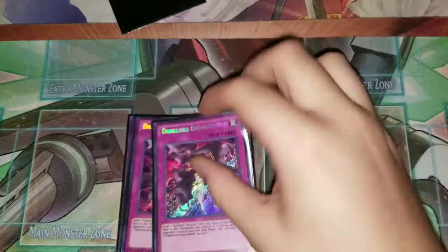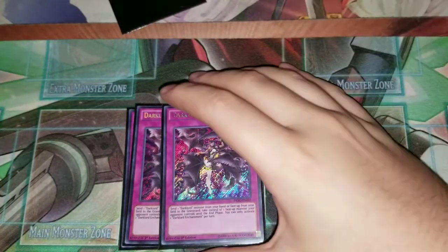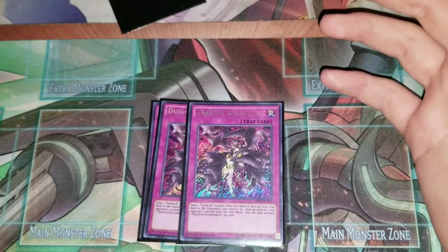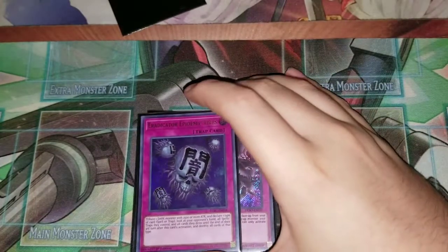Next you run two Enchantment. It has the same cost as Rebellion except you take control of their monster, and this doesn't target or destroy — so it gets around things that can't be targeted or destroyed. Even if Chaos MAX Dragon can't be destroyed or targeted you can just steal it and attack into your opponent with 4000, so it's pretty wild.